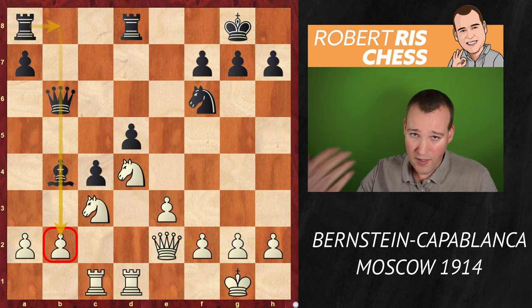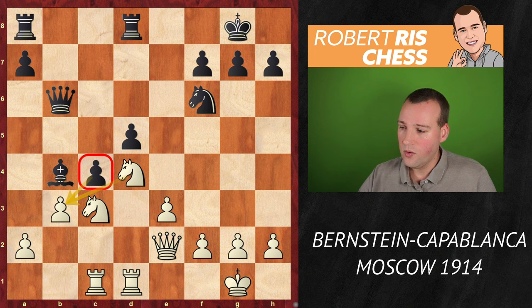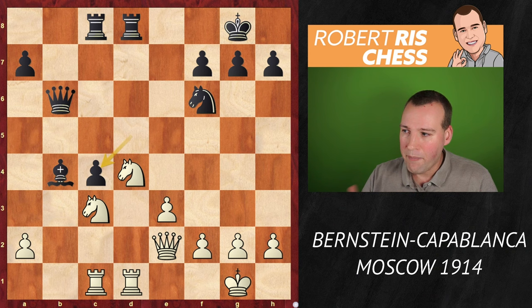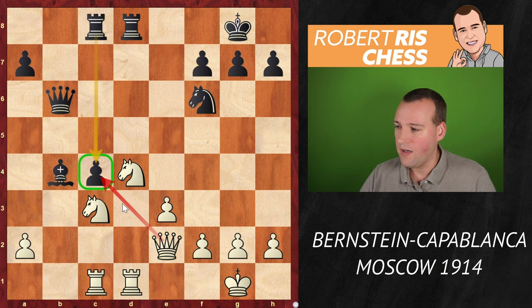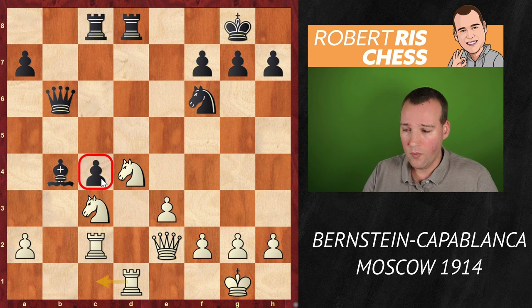After Bishop b4, black still has ideas to go Rook ab8 with more pressure against the pawn on b2. White foresaw these things happening and decided to play b3. If pawns are swapped, that's nice for white because the pawn on c4 is an advanced pawn and potentially quite strong — white wants to trade it off. But black will decide the conditions. Black plays Rook ac8, and after pawn takes c4, the idea is to recapture with the pawn from d5. The pawn is now on c4, a passed pawn supported by the rook on c8. White plays Rook c2 planning to bring the other rook to the c-file. Everything is now about this passed pawn — is it a strength or a weakness?